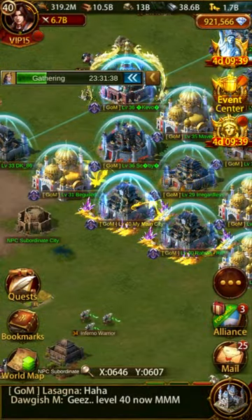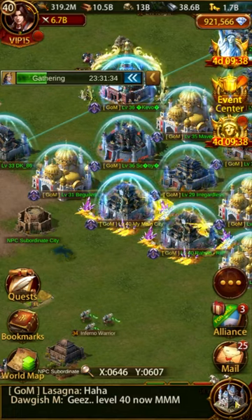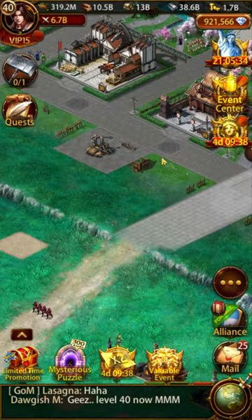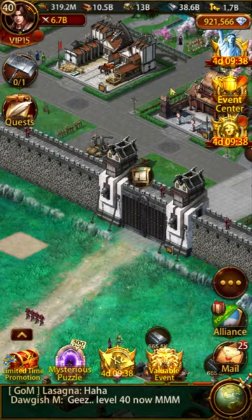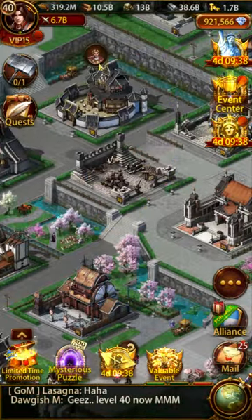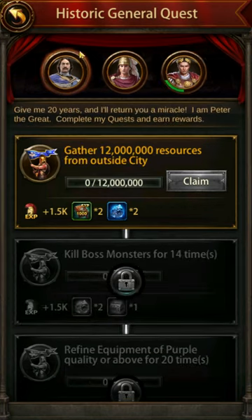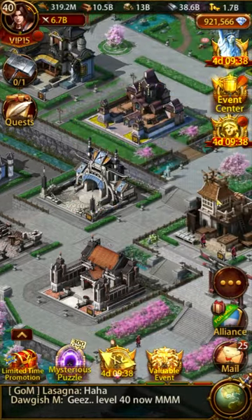Hey everyone, welcome back to the Miser's Guide to Ebony. In this video we are going to talk about Ideal Land and what we should expect from this new game feature. First, a quick thank you to Aptoid for sponsoring this video. You can get more information on how to purchase with Aptoid in the video description, including how to get extra cash back using the Miser code.